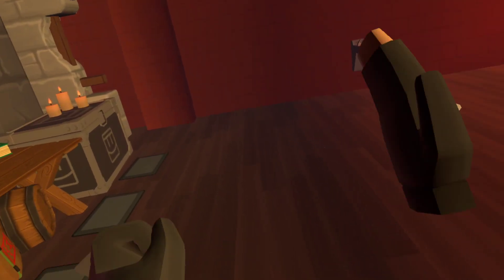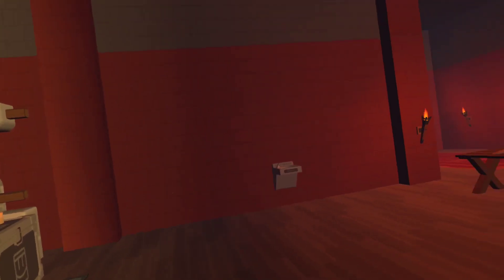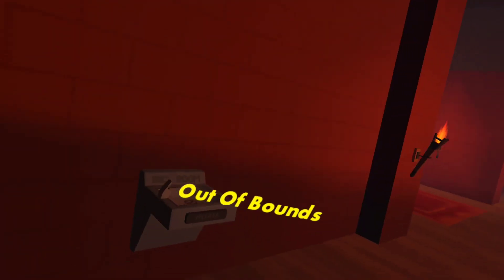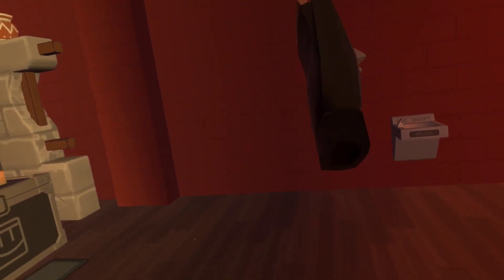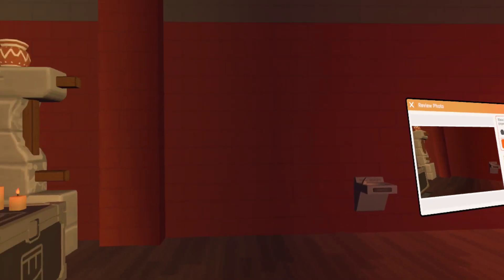The next step is the snap turn, which is like glitch walking. I have snap turn on — I really like it. You walk and phase your head into the wall, and then snap turn just like that. Half into the wall, snap. You have to do it left and right like this.